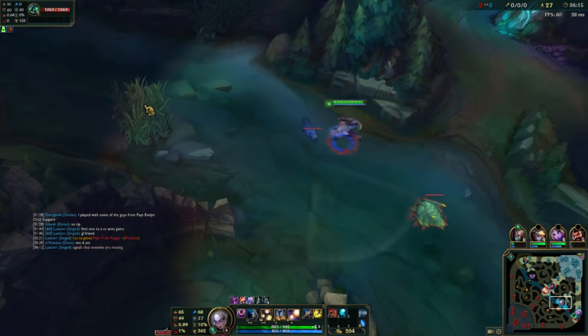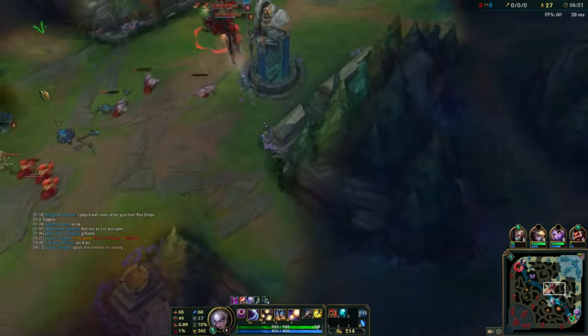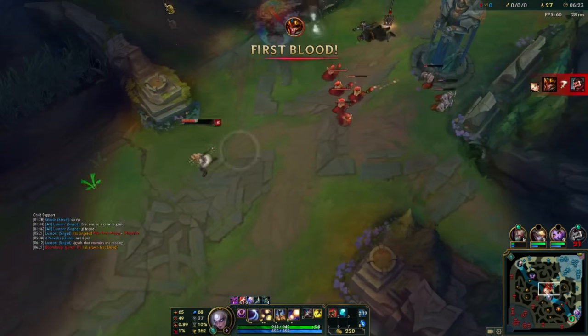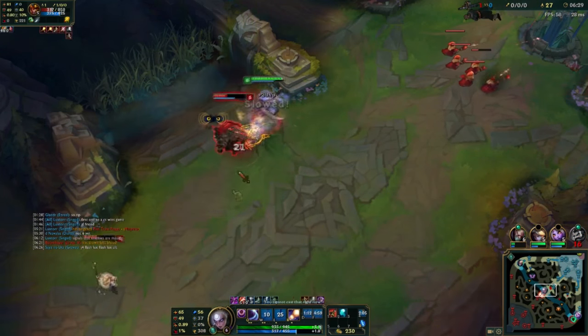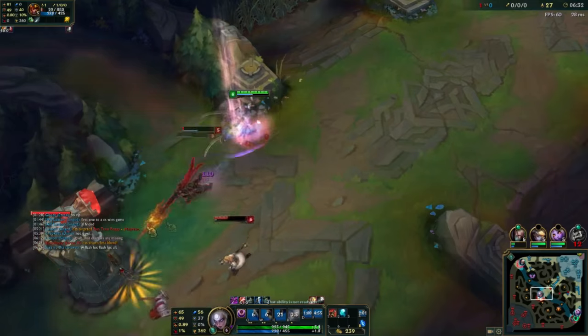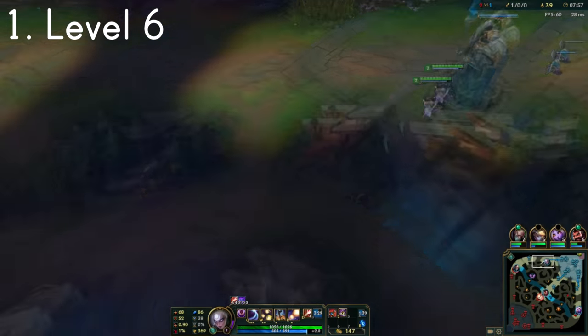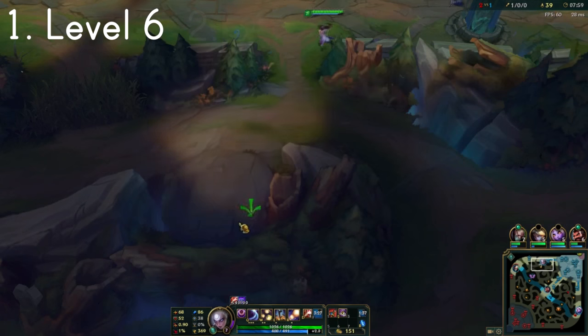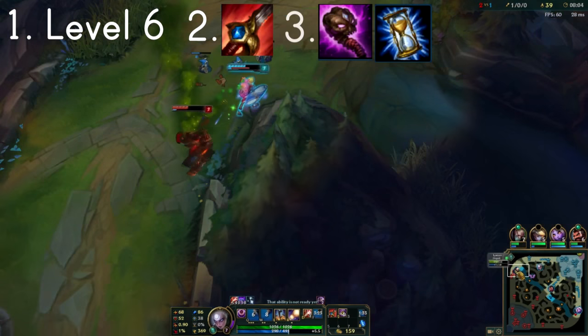It is possible that you may lose a buff from an invade by leaving it up, but it's worth the tradeoff if it pans out. Remember that buffs don't give as much experience as they used to pre-jungle rework — losing a buff is about the same as a normal camp. In this clip you'll see me hit level 6 with both buffs and secure a kill. Diana's main power spikes are when she hits level 6, when she acquires Runic Echoes, and when she acquires her 2 core items in Abyssal and Zhonya's.